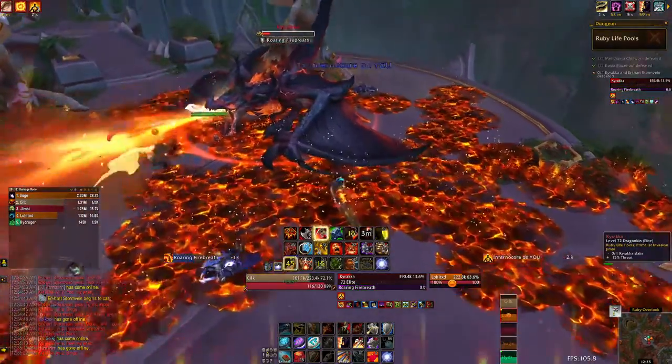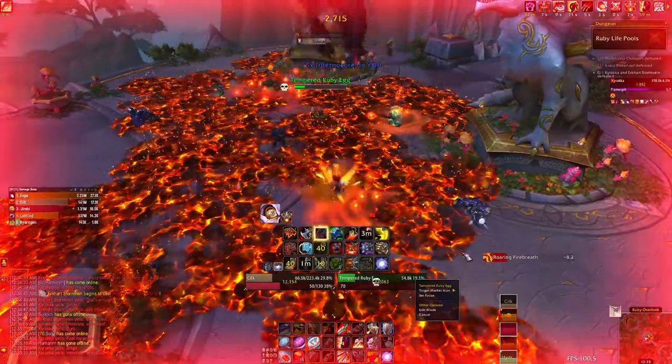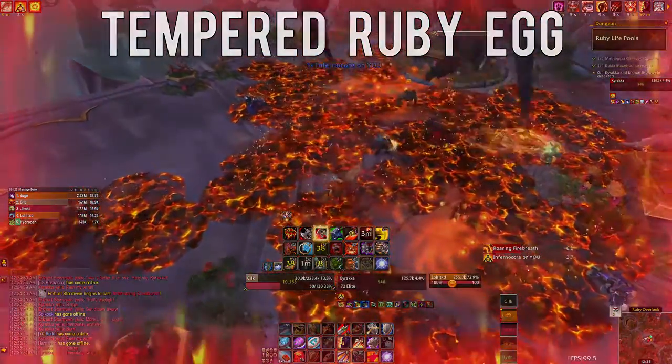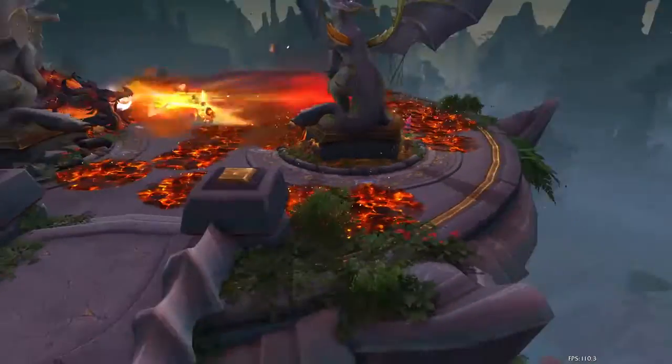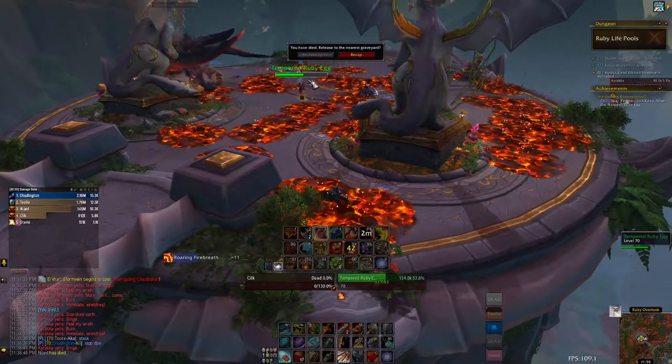If everything has been done correctly up to this point, after the tank takes that breath the egg will fall to the ground and be targetable by anyone, and it will be called a tempered ruby egg. It'll be taking damage every second or so, so healers make sure to heal it up — make a macro if you need to target it quickly — and make sure it does not die.